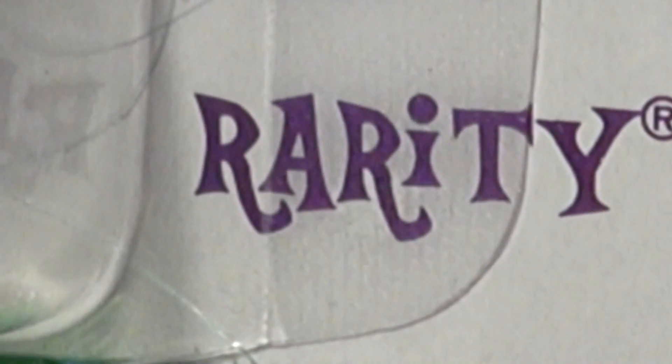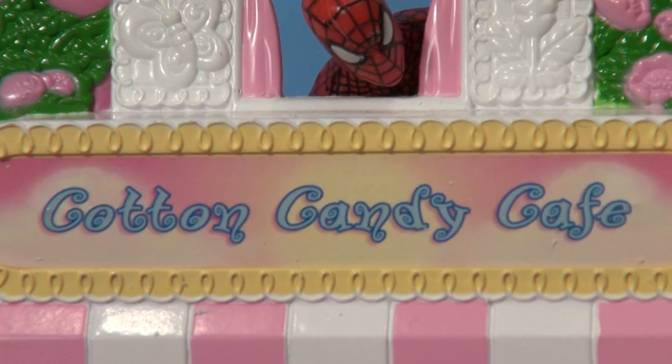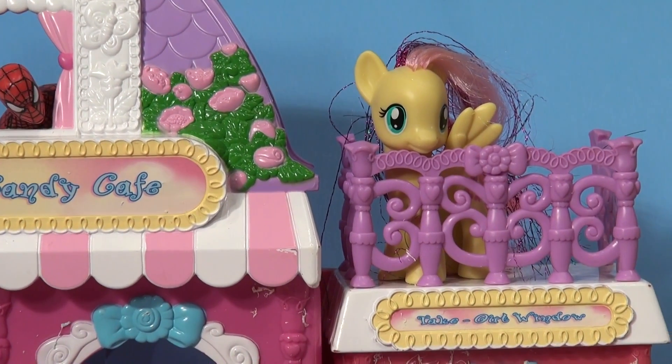But first, let's see how things are going over at the old Cotton Candy Cafe. Yes, here we are at the Cotton Candy Cafe. And look, Spider-Man's here today, but he's not going to be spraying anyone today in this video. And look over here, we have Fluttershy in the balcony at the Cotton Candy Cafe.